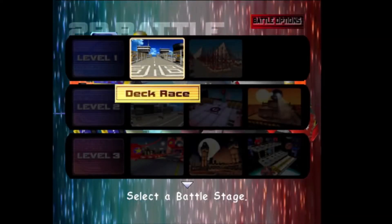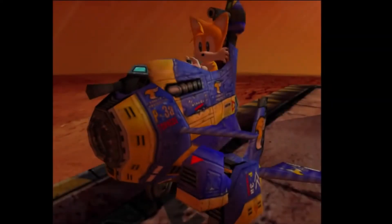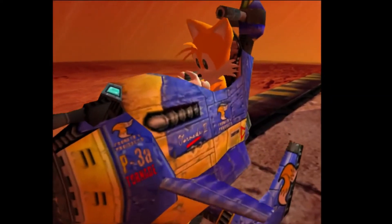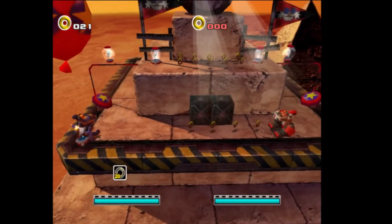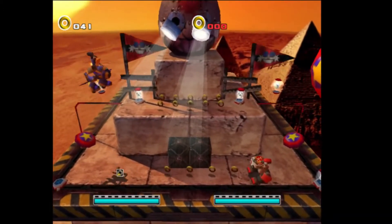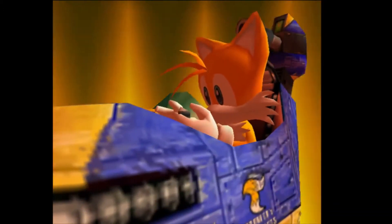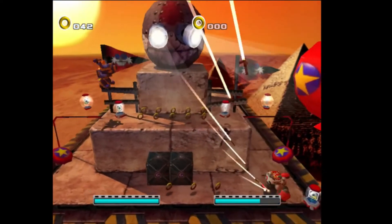Unlike the speed and treasure hunting stages that really take the stages and basically do the exact same thing, these stages are completely different — it's just a little platform for you guys to fight on. Let's take a look at Hidden Base here. The goal is just to knock out the opponent — it's like a boss battle. There's the missiles — that's the same attack that he gets during his boss battle.